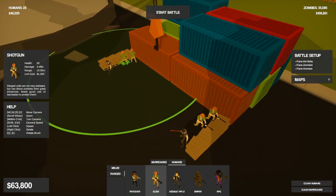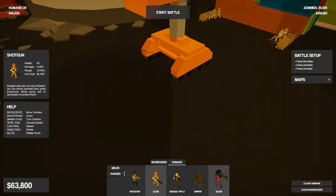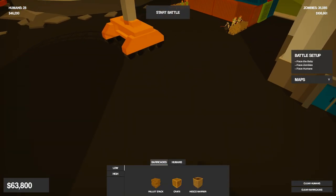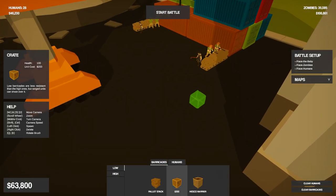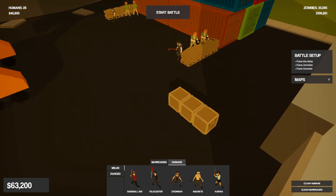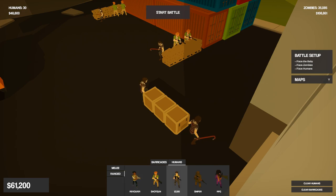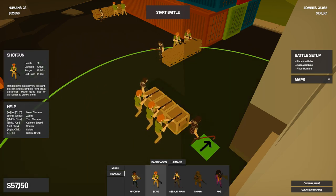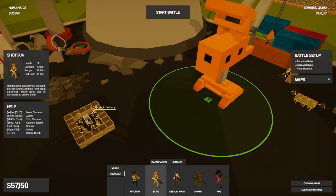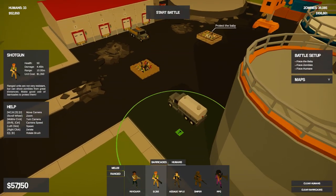That could be kind of smart. That way the zombies attack the crowbar people and then the ranged dudes are safer. Also maybe just a straight up barricade like this with two more crowbars and some more shotgunners. It seems like a pretty decent idea.